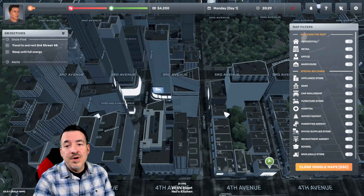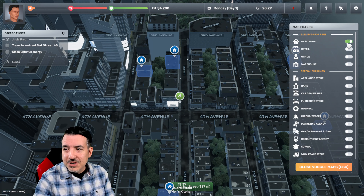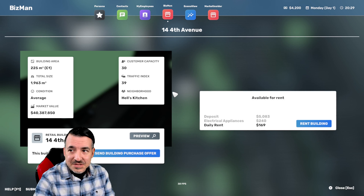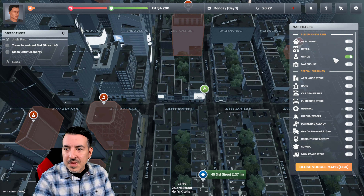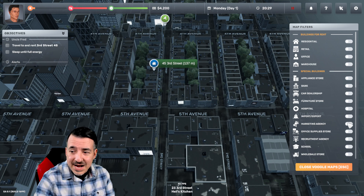Every one of these buildings is something that you can purchase or enter in the game. You can see residential places available, and each one you can click on — you can see if it's available for rent, who owns it, what neighborhood it's in, how big it is. You can see retail spaces, and opening one in BizMan gives you basic details about the business: the daily rent, the customer capacity, the market value. There are also office spaces, warehouses, appliance stores, banks, car dealerships, furniture stores, hospitals, importing and exporting, marketing agencies, office supply stores, recruitment agencies, schools, and wholesale stores.